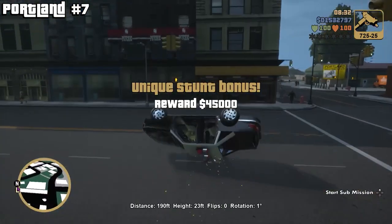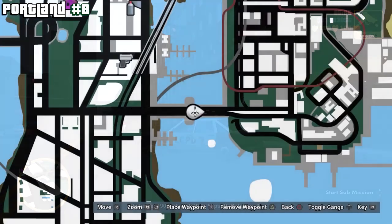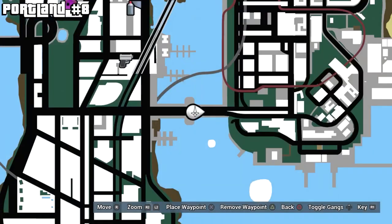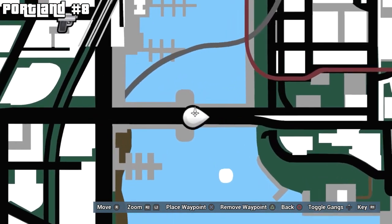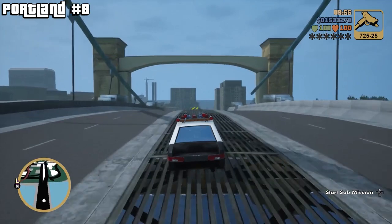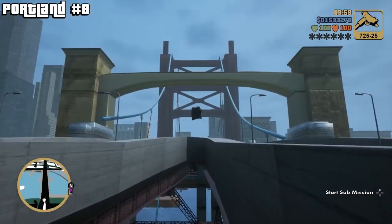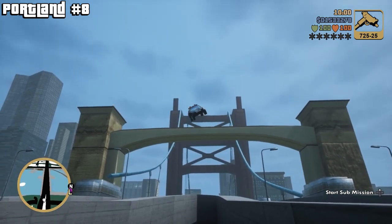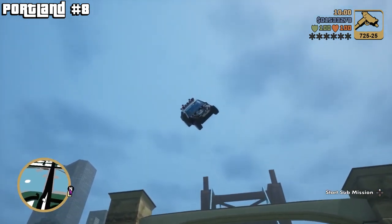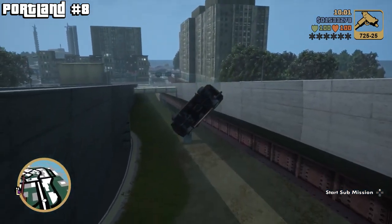After that we have one more jump to do — this is going to be our last jump in Portland. The other ones we'll get later, so don't worry about them just yet. This one is actually on the bridge. You're going to face towards the city itself and then jump off of this part here. Just make sure that registers. My landing here is very scuffed, but it registered and that's all you need.